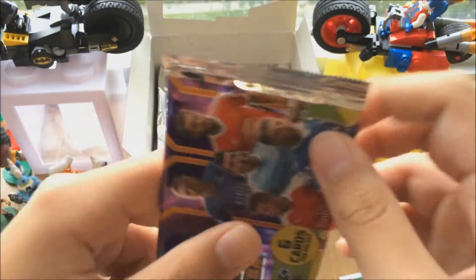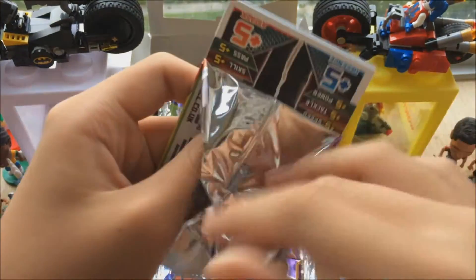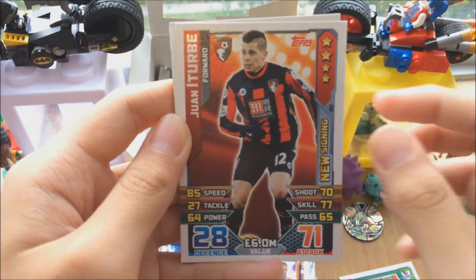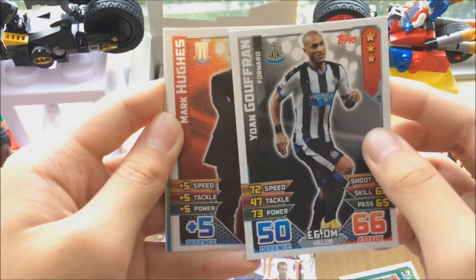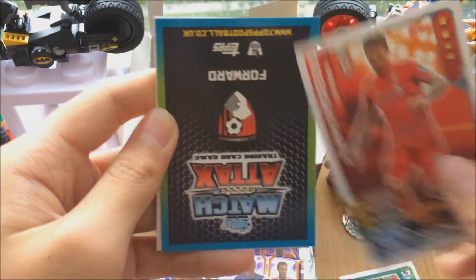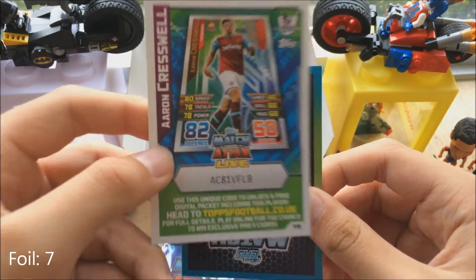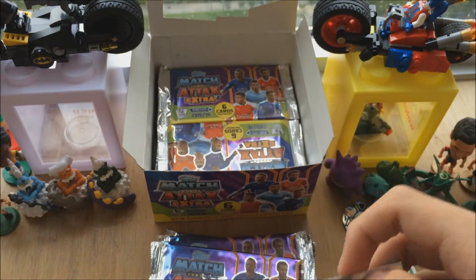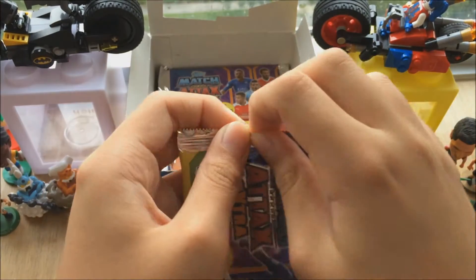Alright guys, we've got lots of foils already. There's a foil count on the screen so you can count how many foils we already have. We got Slaven Bilic — great manager, like my favorite manager — Gouffran. Wait, why does Newcastle keep getting these? Mark Hughes, Reno. Aaron Cresswell — I think we may have completed the entire magic moments collection. Glenn Murray is a very very good card. This is luckier than the first box.